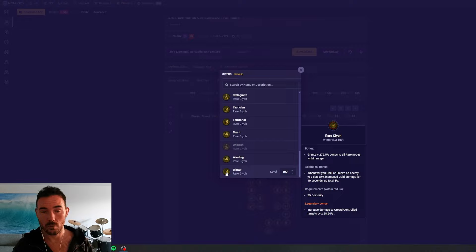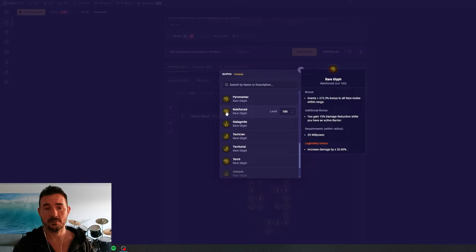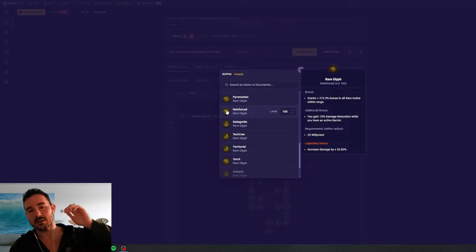Winter is another cold-focused glyph. You get that same additive bonus to rare nodes we see on many glyphs, an 18% additional bonus multiplier for cold damage, and 28.5% multiplicative to crowd-controlled enemies for the legendary bonus — linked through chill and freeze. Reinforced is probably our best defensive glyph. If you're struggling defensively or need more damage reduction, socket it where you can maximize the rare nodes in range, get damage reduction from the additional bonus, and an easy 21% multiplicative legendary bonus with 100% uptime. Reinforced is essentially a defensive golden glyph — additive top, defensive multiplier additional bonus, offensive multiplier legendary bonus.